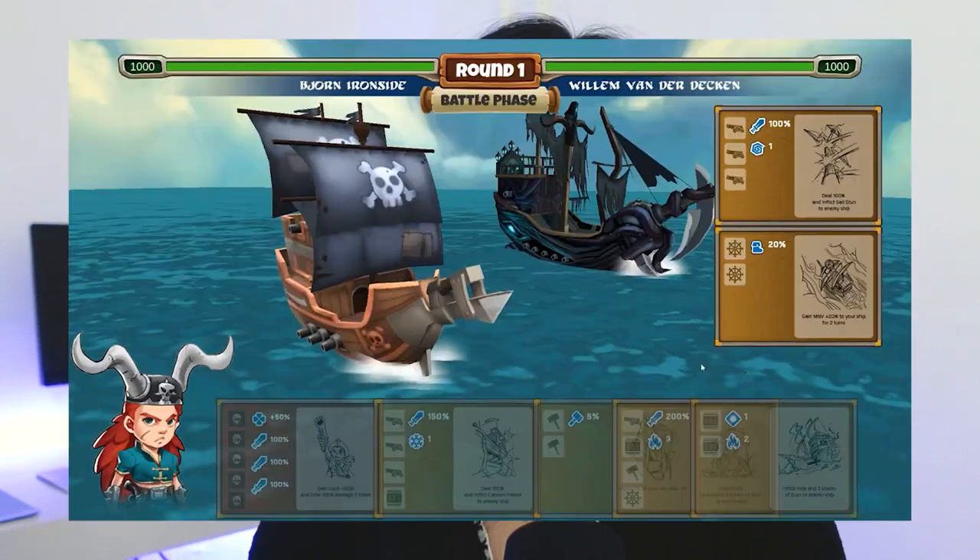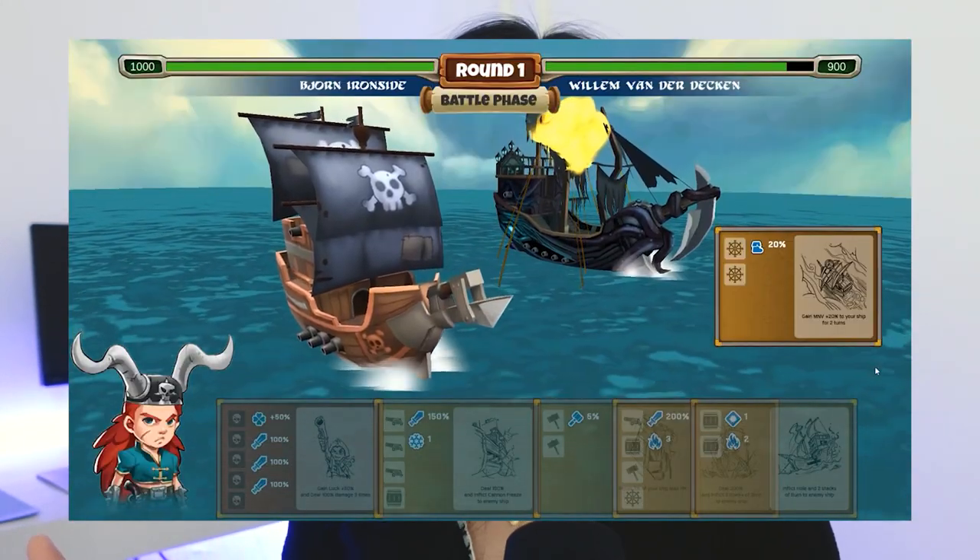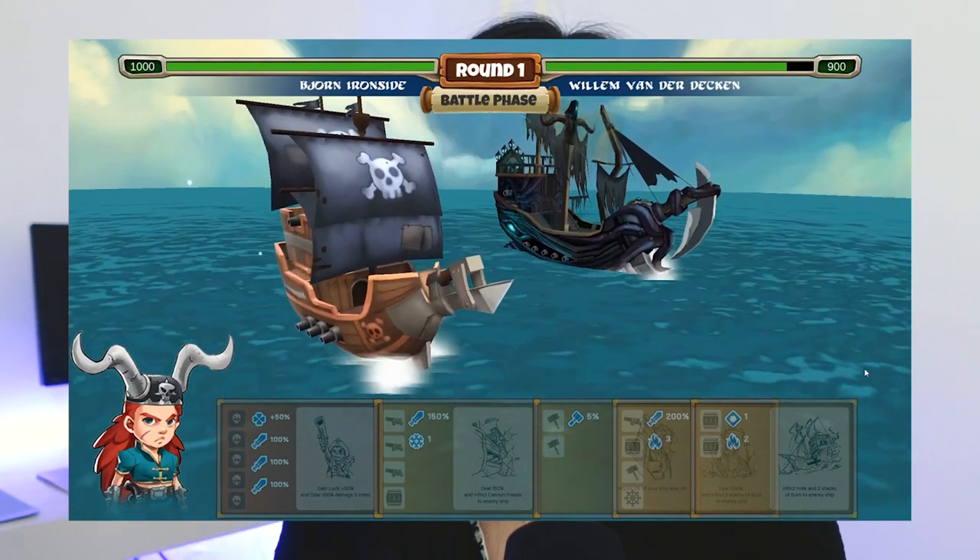So basically ganun lang siya. Sa battle phase, kapag nakapili na tayo, of course yung skills na yun yung gagamitin natin for battle. This is applicable for PvP and PvE. So after both players have confirmed the skills, battle phase will commence. Kapag na-start na natin — halimbawa parang equivalent na ito yung end turn — after you do that, mag-start na na may animation, mag-laban na sila, and then magagamit na yung skills na pinili natin.